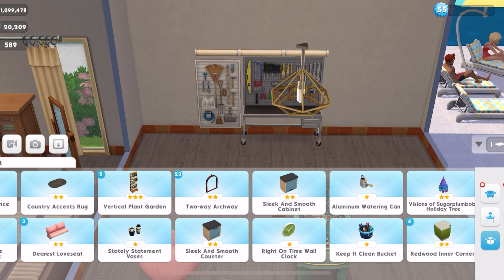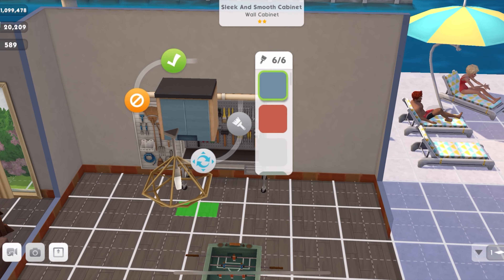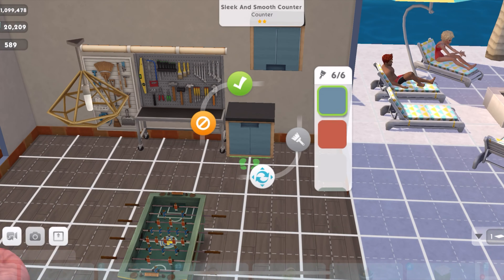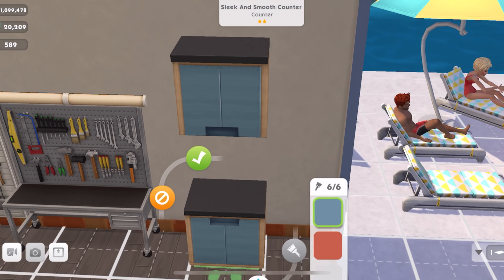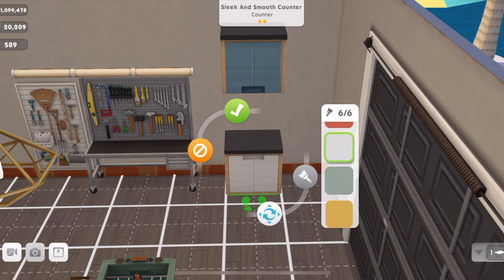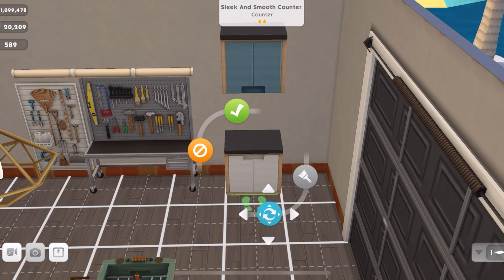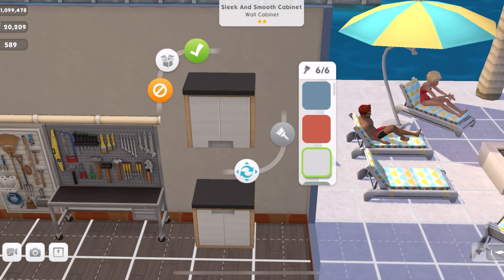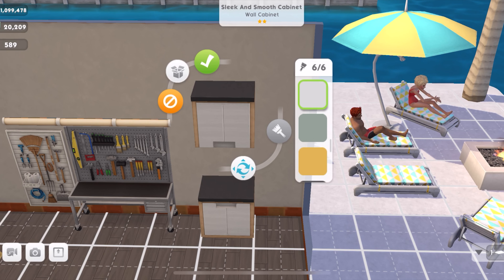Then we have the sleek and smooth wall cabinet — this one goes up top in the garage. I'll go through what color might work. This is nice, but I think I'll go with the one that has a white interior and a black surface, and just change the other one up top of the cabinet accordingly.